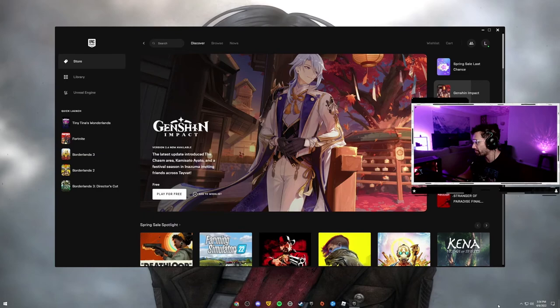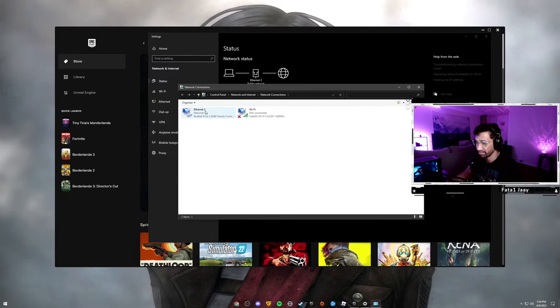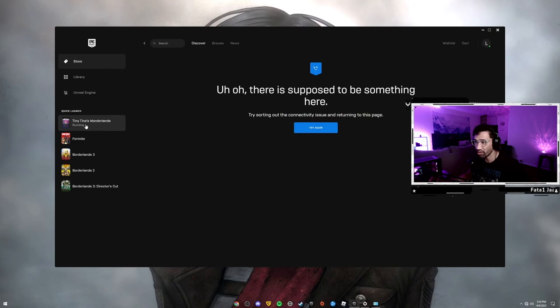So it's gonna be super quick and easy. Right before you start the game up, make sure you go ahead and disable your internet connectivity. As you can see, disabling now. About to start it up and I believe this also works on console. So it works on PC and console. Let's wait for it to boot up.